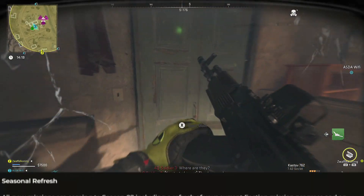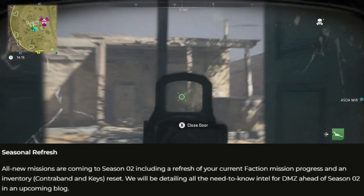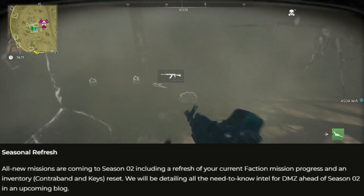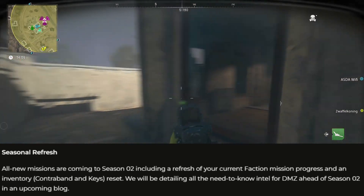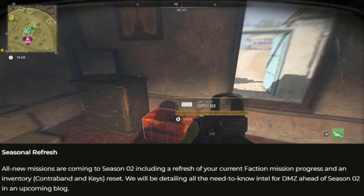The main thing you need to know is that there's going to be a seasonal refresh for DMZ happening as soon as Season 2 goes live, and that'll introduce new faction missions. However, that seasonal refresh means you'll lose any faction mission progress and all of your inventory including contraband and keys. That essentially means you'll need to start all the way from the beginning in DMZ when Season 2 starts.